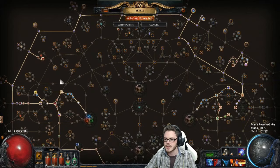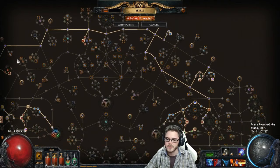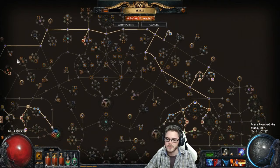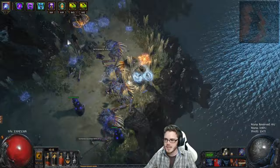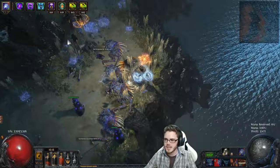Currently on my character there's very little speccing into crit. Eventually as this character levels up further it would get a lot more crit from the Witch area and from over here as well. Currently I just have Doomcast and a little bit from the Shadow, but there's room for a lot more. You'd never get super high crit with a build like this — maybe 40% or something — but with the amount of Sparks you can put out, the damage can actually be pretty nice.